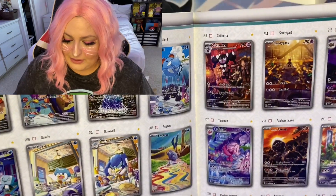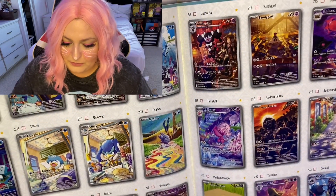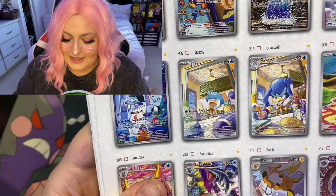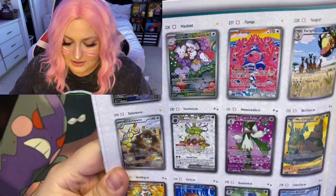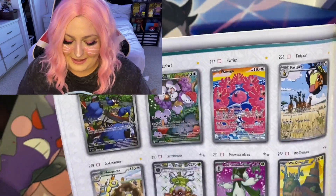I also want this ice cube card and the Raichu — I want those two cards a lot. I also want the Girafarig. I know it's stupid but I like it.